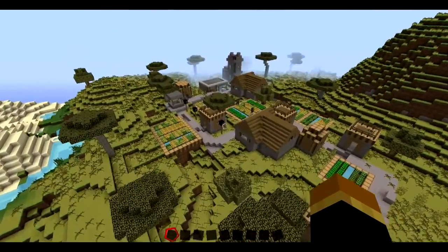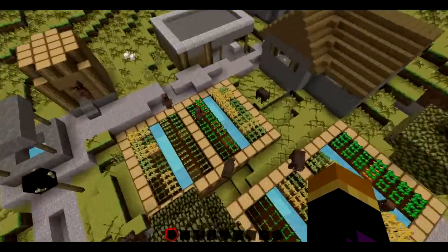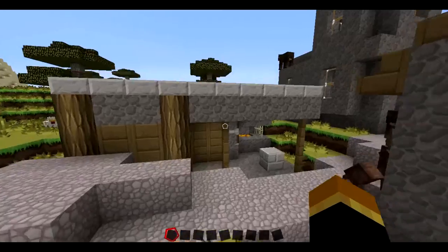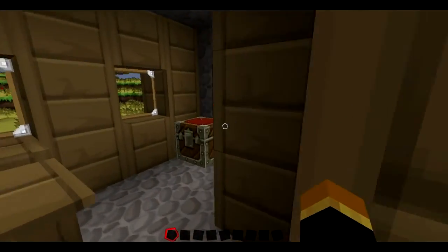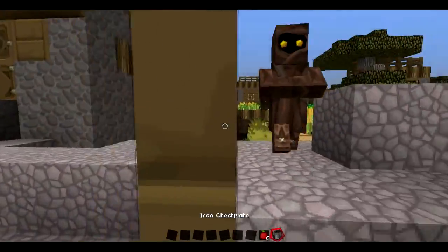You get this village for all your food and everything, and then you get the blacksmith over here. If I remember correctly you get an iron chestplate and some apples, which ain't too bad. There you go — your iron chestplate and your apples. Let's just shove that on.